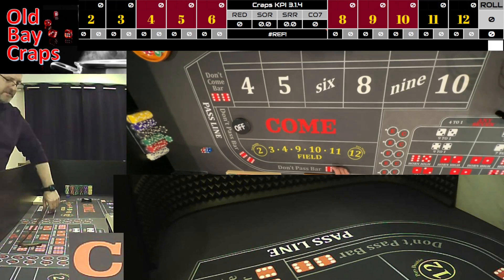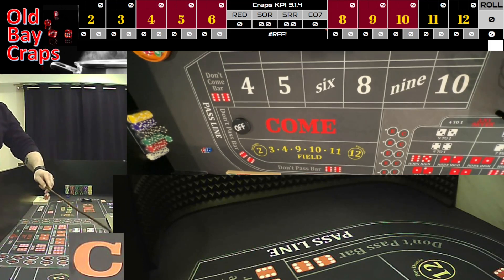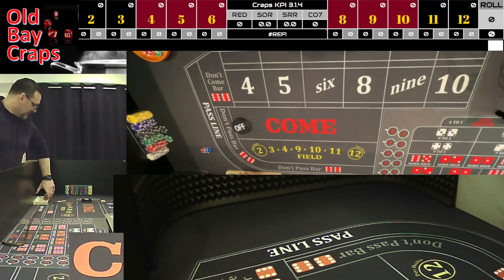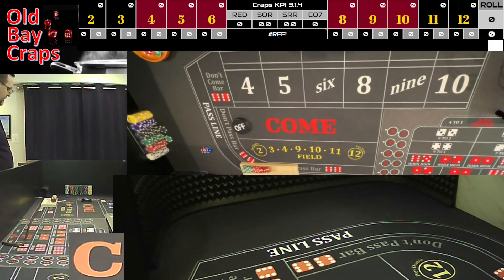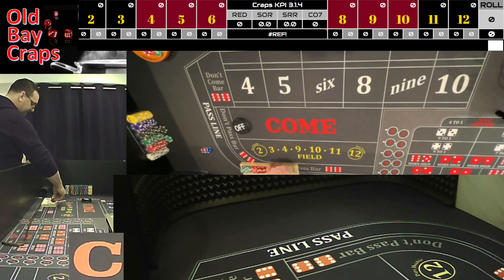I also added a dice cam — you'll notice it when the letter C comes up. C is for Craig, why not? C is for craps, so that's where I'll be bringing the dice to show you what was rolled.